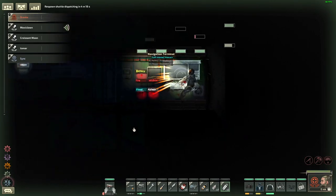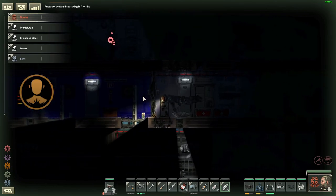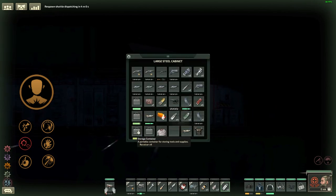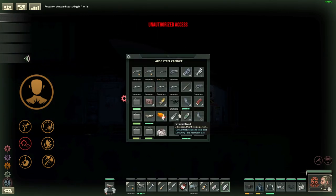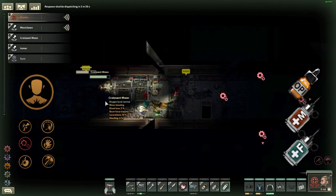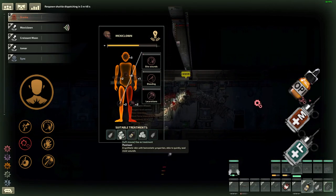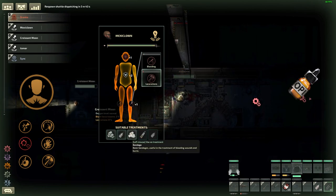Now that you know how to apply medical items, let's see how you generally treat different afflictions. Internal damage afflictions include normal internal damage, lacerations, and organ damage. All of these can be treated with opiates — from mild to powerful: opium, morphine, and fentanyl. The more powerful the opiate, the higher the skill requirement, so be careful with powerful opiates, especially fentanyl, because you may cause opiate overdose which is deadly. If you're not a medical doctor, you should only use opium and leave the other opiates for your doctor.